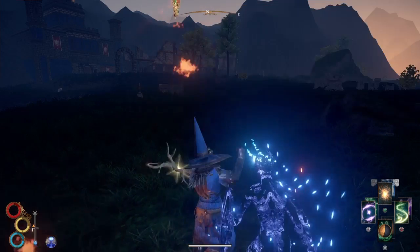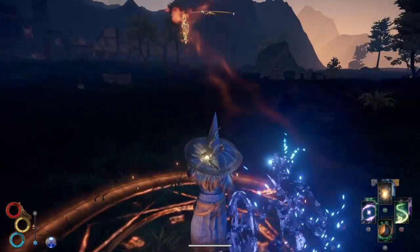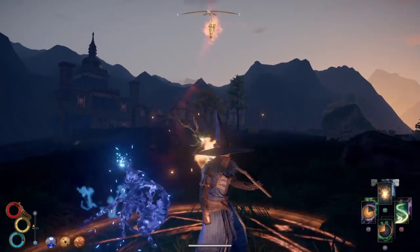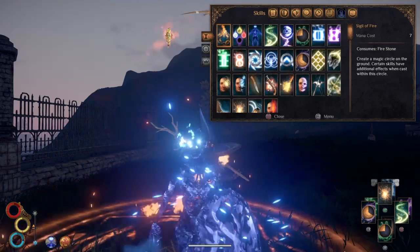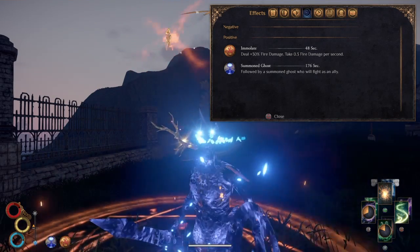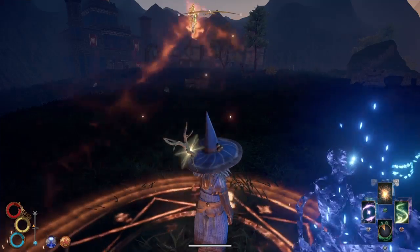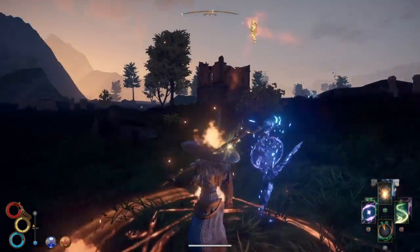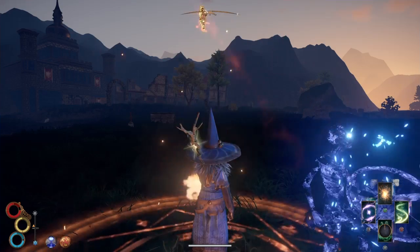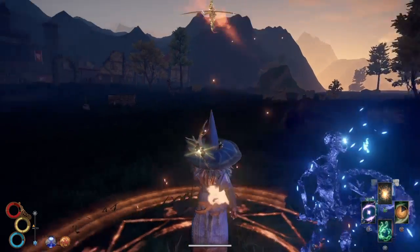I did bring some stones with me, so let me show you a few more abilities. Here's the fire sigil — this is the one you're probably more familiar with. Spark launches out a fireball, and the mana ward here has actually given me both a buff and a debuff: it's given me the immolate buff which increases fire damage, but I am also taking fire damage. It doesn't last very long, but if you want a fire build, enchant your sword with fire and combine it with your fireballs — you're going to be hitting very hard.